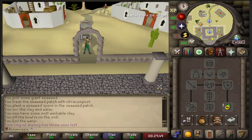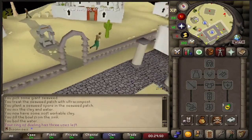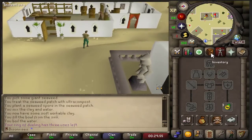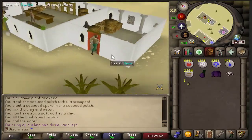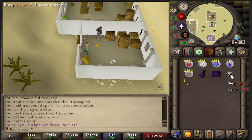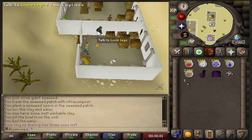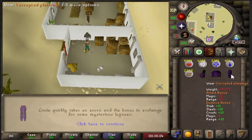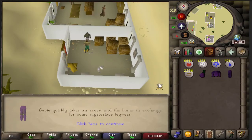Since we've got the Plate Body we might as well go and get the Plate Legs. For the Plate Legs or Plate Skirt - if your character is female - you want to make your way over to Louie's Legs in Al Kharid. Make sure you've got a set of regular bones and an Acorn and talk to Louie. Louie then gives you the Plate Legs, or if you're a female character he'll give you the Plate Skirt.